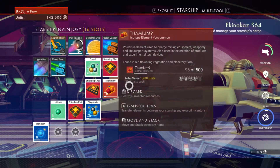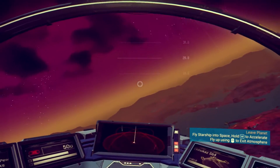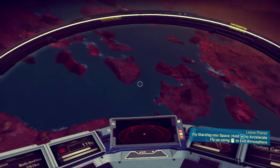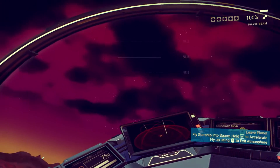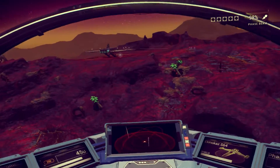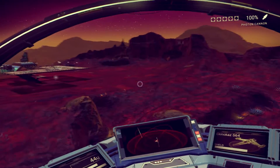So there you go, that's how you get your ship. Let's have a little fly around on it. It does seem a lot faster than the old one, which is good. I've got different weapons — I've got a beam laser. It seems to overheat quite rapidly though. Can I shoot a tree? Cool.